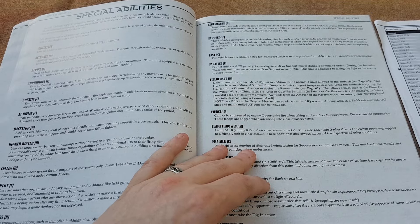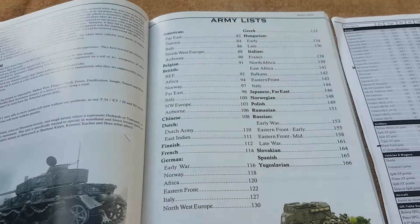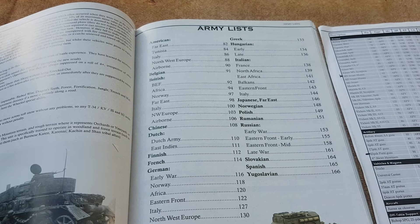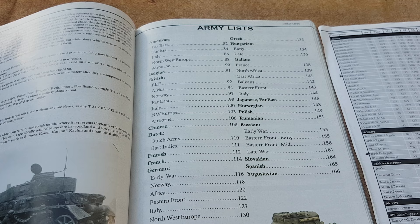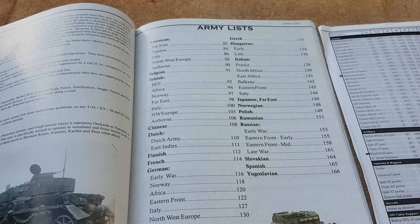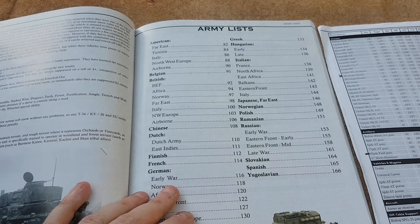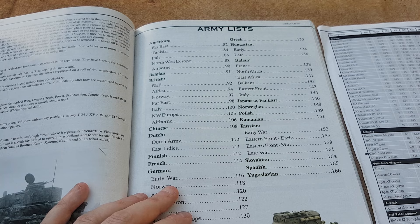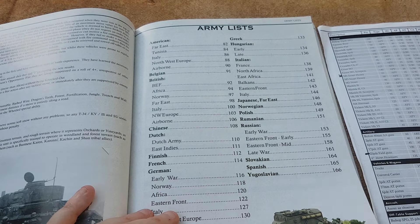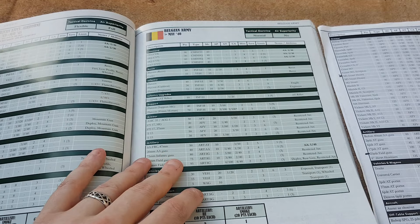For example, fanatics. The army lists go from American, Belgian, British, Chinese, Dutch, Finnish, French, German, Greek, Hungarian, Italian, Japanese, Far East, Norwegian, Polish, Romanian, Russian, Slovakian, Spanish and Yugoslavian — so pretty much everything you'd need for World War II. Very comprehensive. There's also a Korean supplement and a Spanish Civil War supplement that I've picked up.